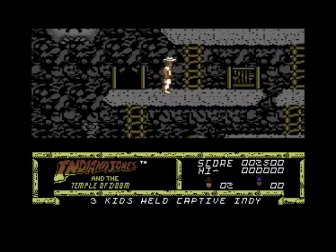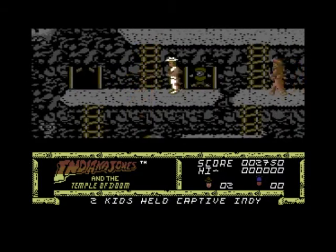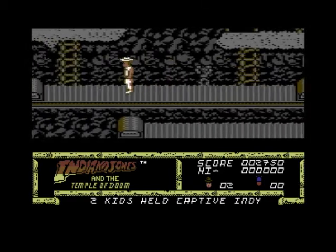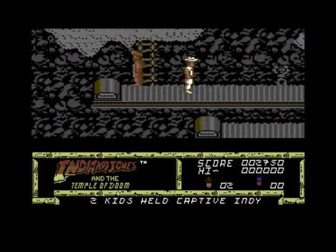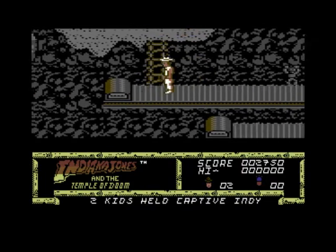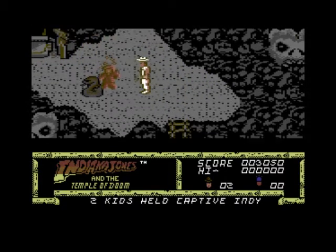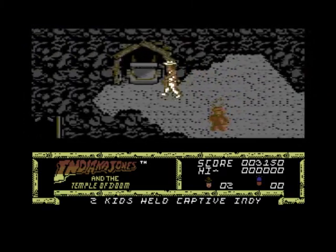Three kids to come and get — two kids held in captivity, so I've got to go around looking for them to rescue. Oh, he's falling off. Kill the snakes — kill the guards. So you don't have to go around looking for all the kids then. In the CPC version I think you had to go around looking for the kids and there were a lot more kids to find. But we're already going to the cart scene on my first go — wow.